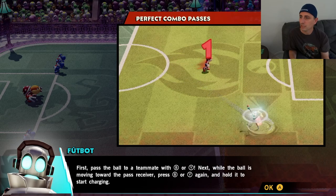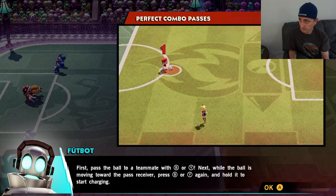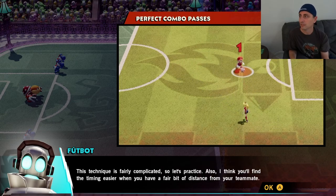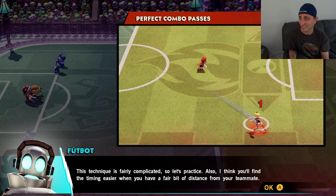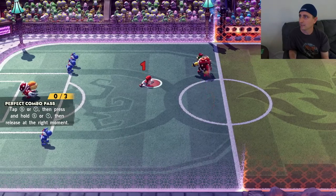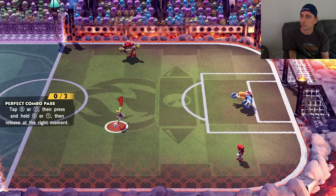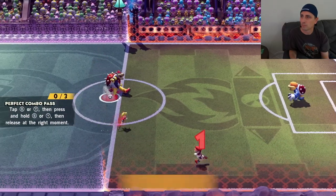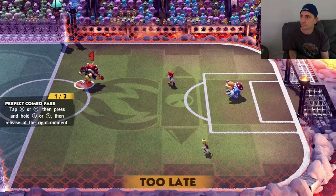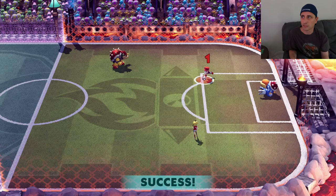Perfect combo pass. First, pass the ball to a teammate with B or Y. Next, while the ball is moving towards the pass receiver, press B or Y again and hold it to start charging. Once the ball gets to the receiver, release. That's complicated — you need a bit of far distance. Tap it, then press and hold. Too late. That is not easy.